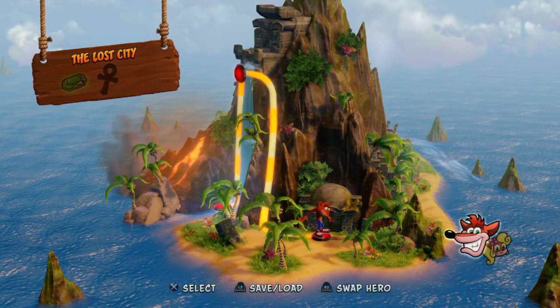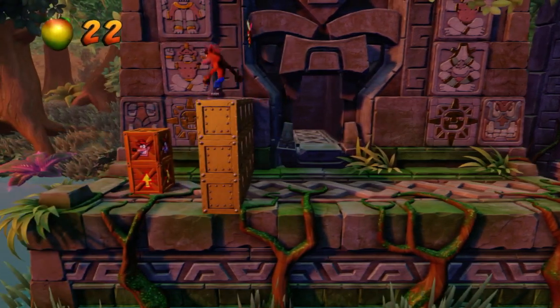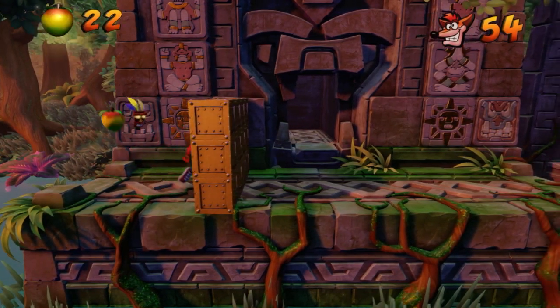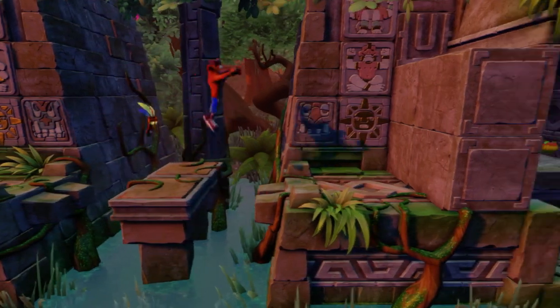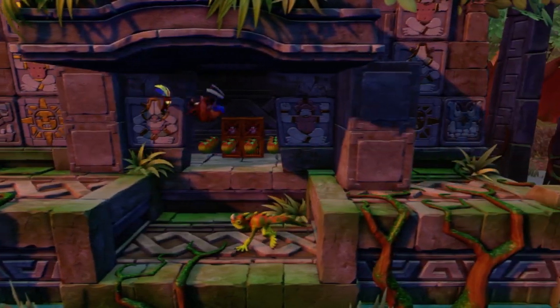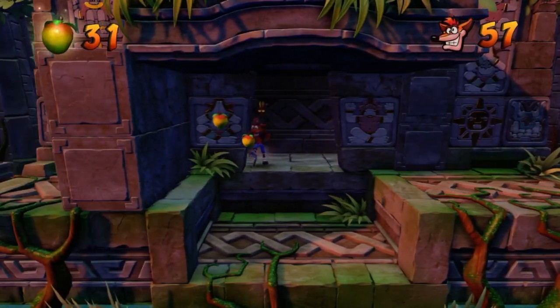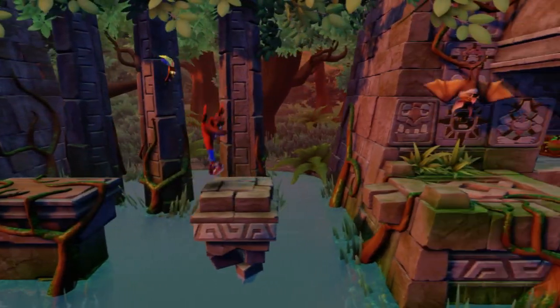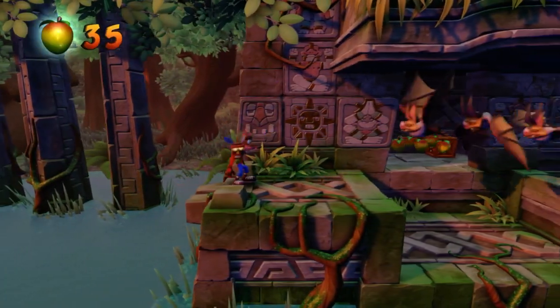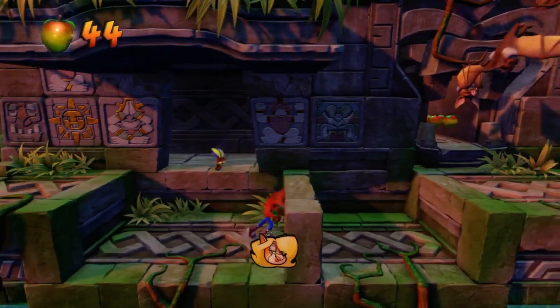We're going into the Lost City level, and then we're going to backtrack because this level has a green gem at the end that allows us to access the rest of the crates in the jungle level at the beginning — Jungle Rollers. We do have to get through this level without losing a life. This is a fairly difficult level, but compared to some later levels it's a cakewalk.